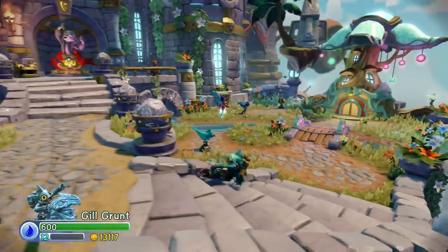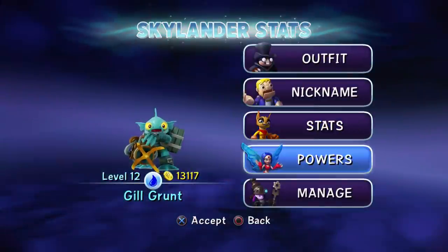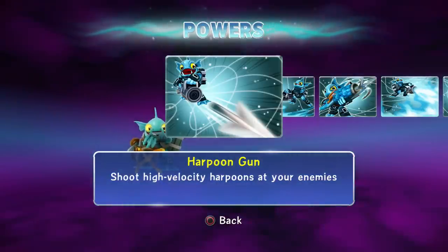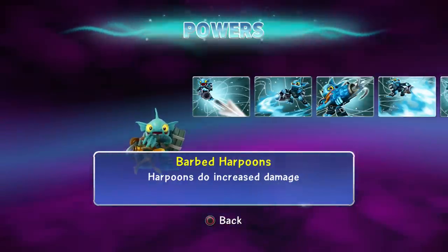I wasn't a big Gilgrunt fan back in the day but now I certainly am - I'm just sold on his new soul gem, Wild Power, whatever you want to call it. So for the pat guide: the best path guide since the day he was born was the harpoon.